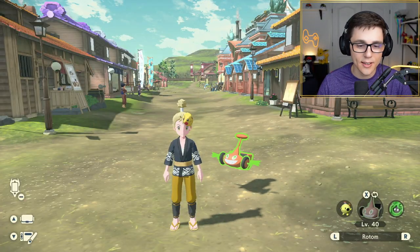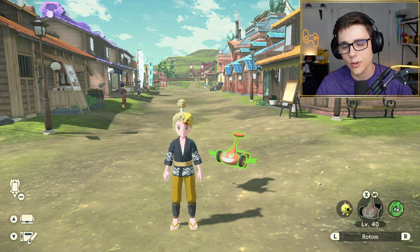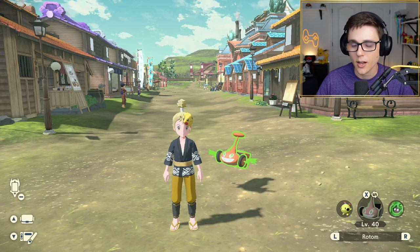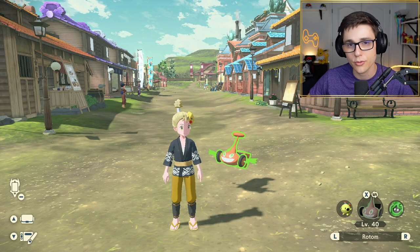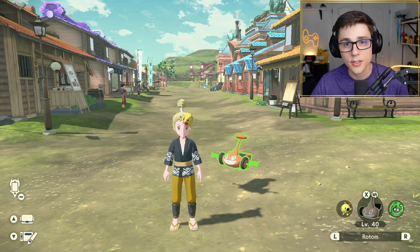So behind me you can see that I've got the Mow form Rotom, and there are in total, just like all the other games, five total forms of Rotom not counting his original form. So you've got the Wash, Mow, Fridge, Fan, Lawn, and Heat, and then of course the original form.